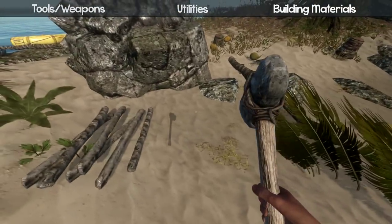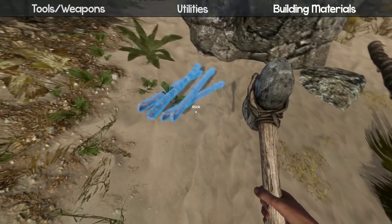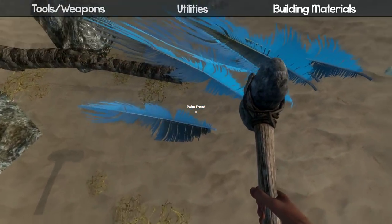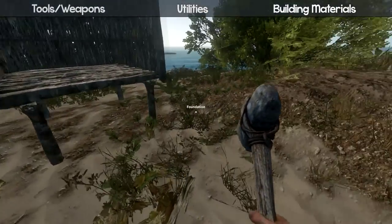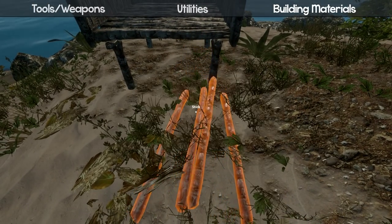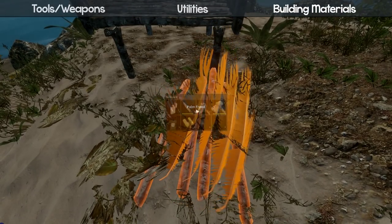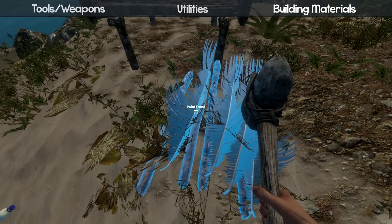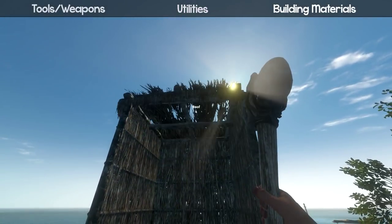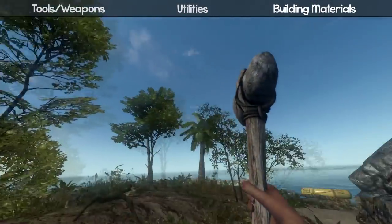For the roof you need four sticks and four palm fronds — instead of two palm fronds like the walls, you need four. Place the materials nearby, get your hammer out, and make a roof. There you go — looks like it's not going to rain after all.